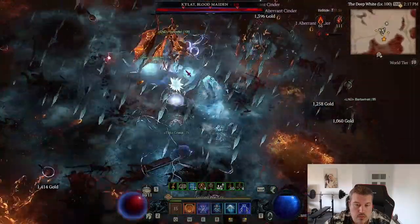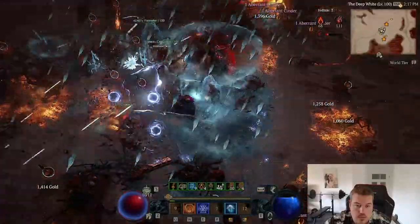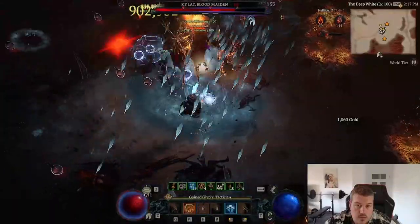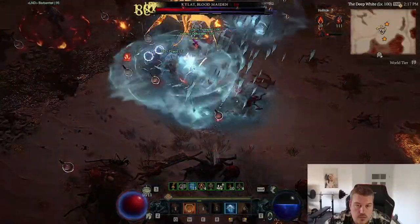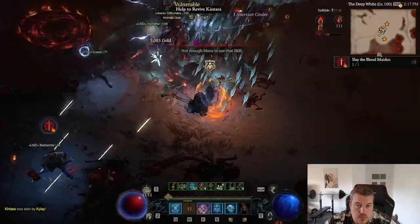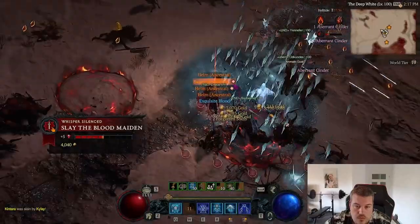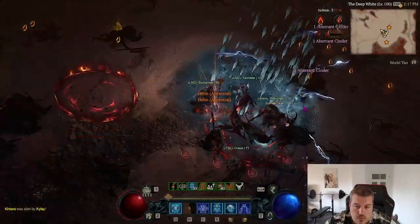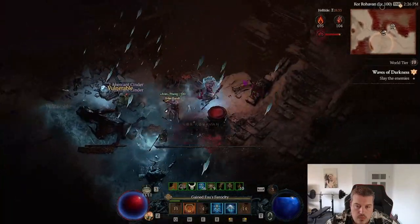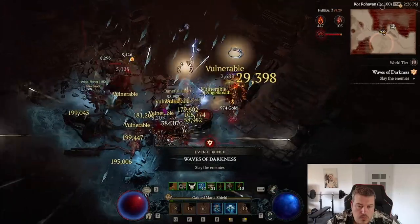After the quests are finished, start spamming the ritual and kill the blood maiden over and over again. This gives you exquisite blood and distilled fear, and it is also currently the best method to farm legendaries with greater affixes due to the sheer number of legendaries dropping per hour. About 10 minutes before helltide ends, stop the ritual — you will have enough cinders to open all the chests on the full helltide map, giving you your supply of living steel.